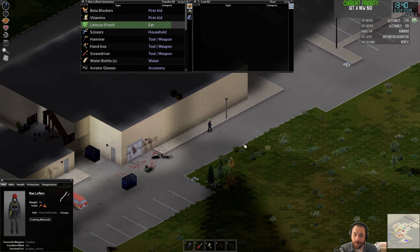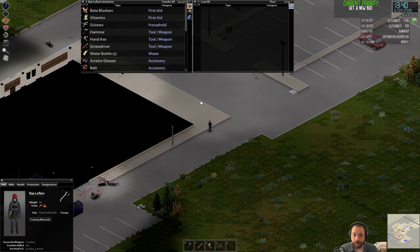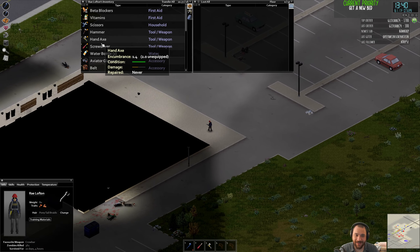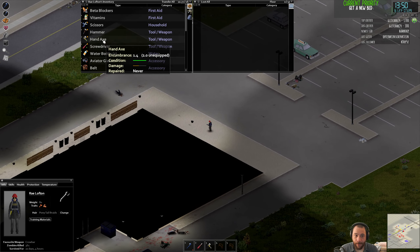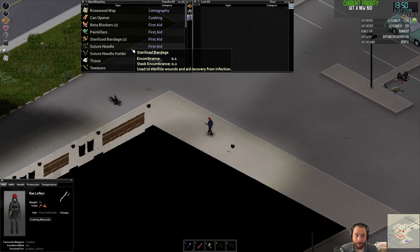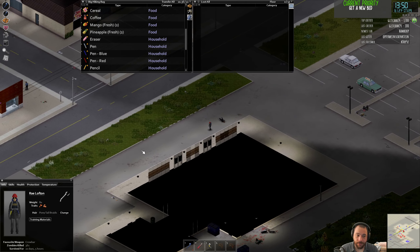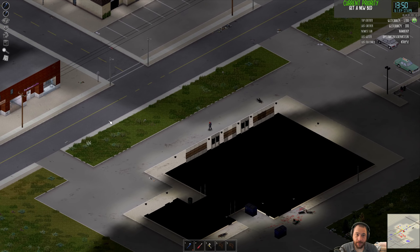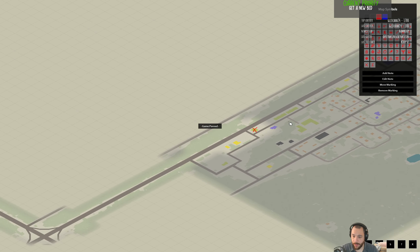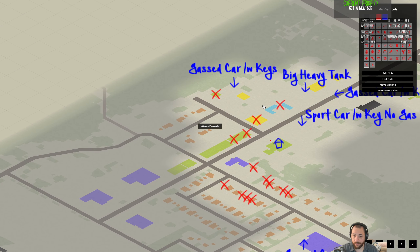My weight is at 80 and holding. My diet of raw lettuce and ice cream has worked. No zombies around — there are a few in the street, but that's fine. Before I forget, we have completely looted Jenny's — the upstairs and downstairs — so marked off. Yeah, that's Jenny's.